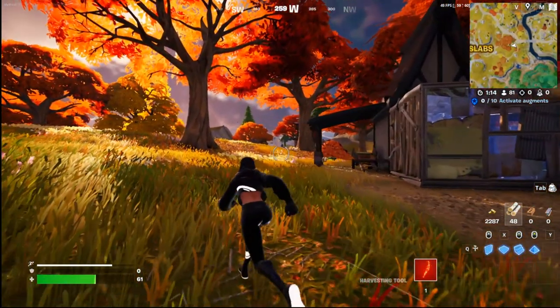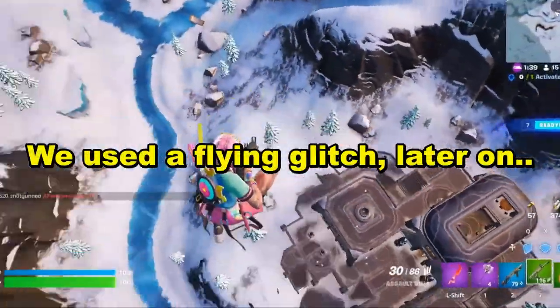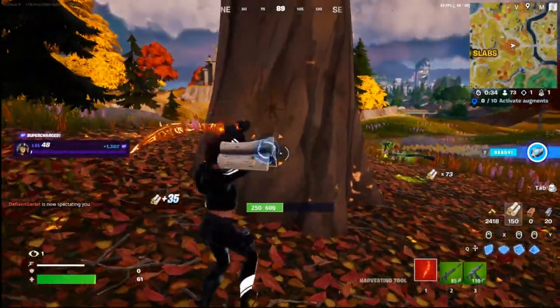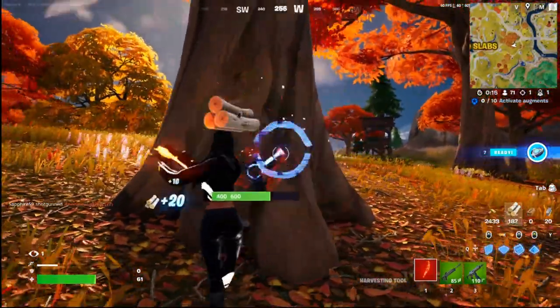Oh my gosh, there's a person right here! Alright guys, we need at least 500 mats. I just killed somebody — he had 73 mats. We need to get an extra probably 300 mats. Guys, we just got 60, now we need to get another stack of wood.